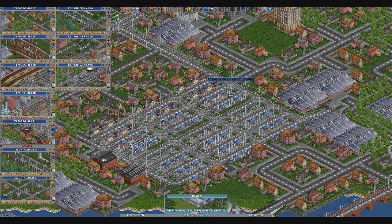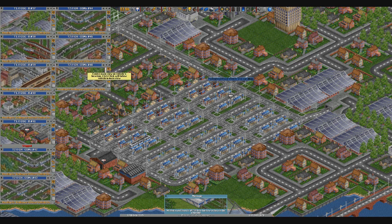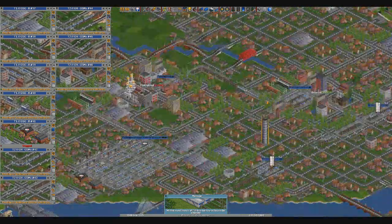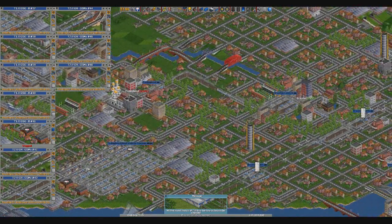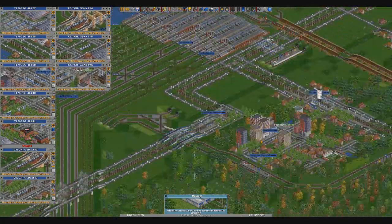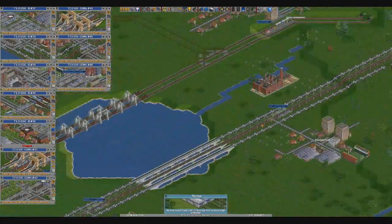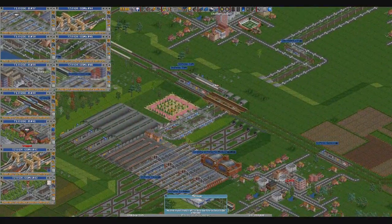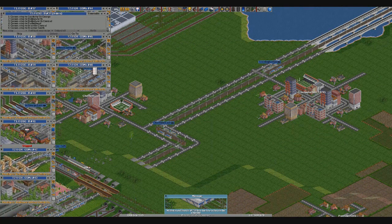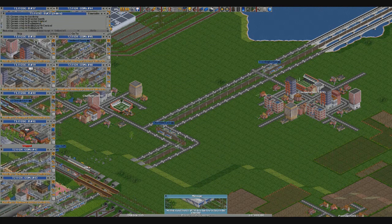The next thing I want to do is pin all of these, because the last thing I want is to accidentally close down the window. This is the most efficient way I can think of to reuse stock. All of these vehicles are going to be reused — they're not lost, they're not gone. What's going to happen is Bruston Central is going to be the terminus of this line, and it's going to follow the line down this way.